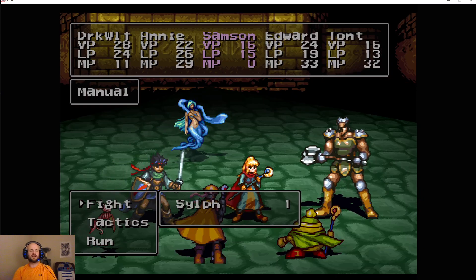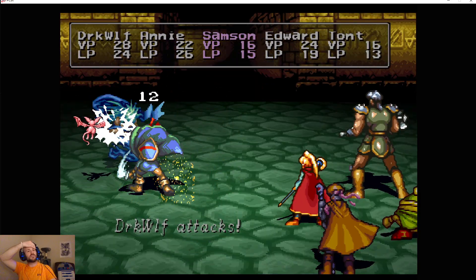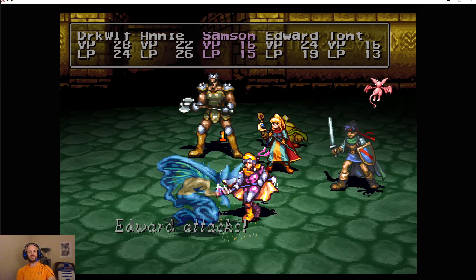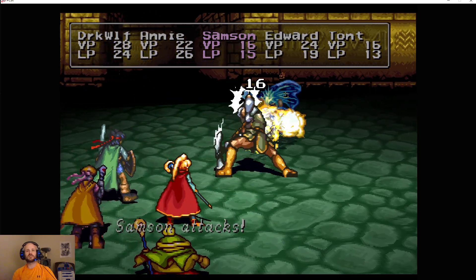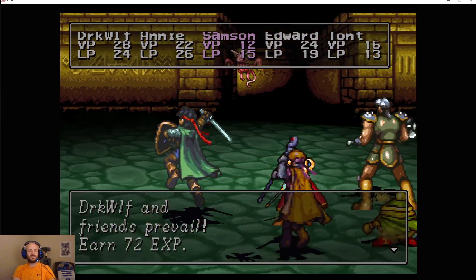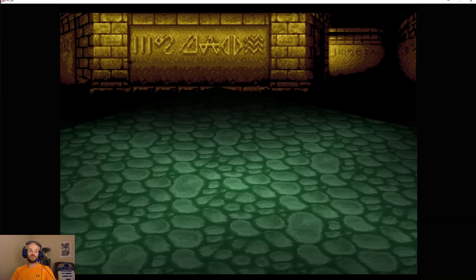We have a new enemy type here — the Sylph. Alone, it's not much of a problem, but if they ever come in a group or if they ambush us, it can represent a very significant problem because they have pretty powerful magic. They can cast group ice spells and can take everyone out reasonably quickly, particularly if there are two or three of them or if they ambush us. They're just someone to be aware of. So once we've moved that platform out of the way, that's pretty much the end of the puzzle on this floor.